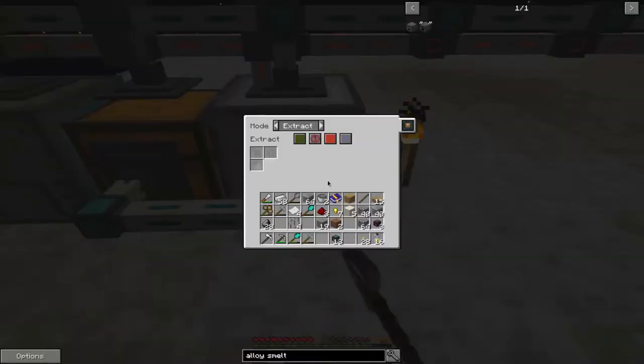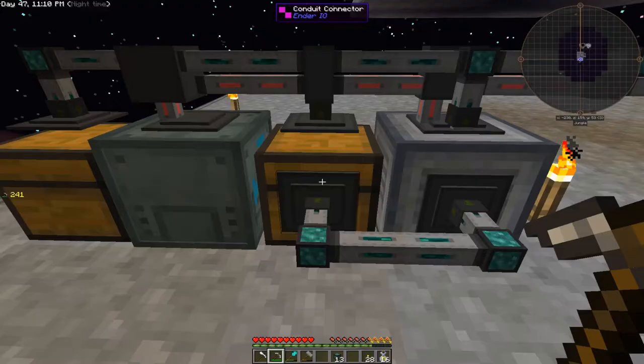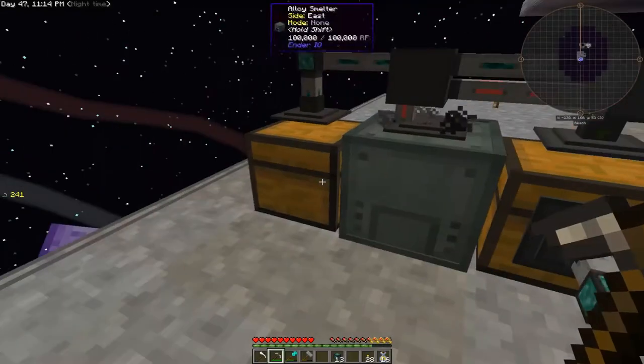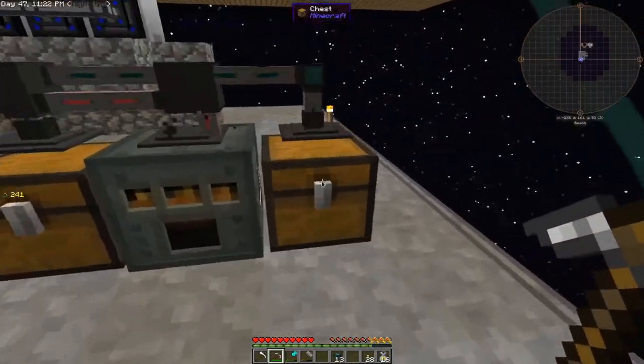Why is this not extracting? Extract always active. Oh, this needs to be an insert. Okay, so that's going in there and then this is cooking it up.